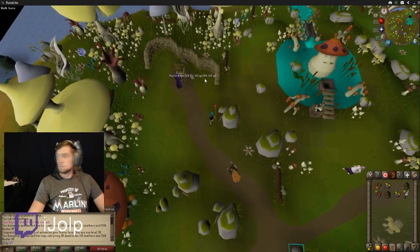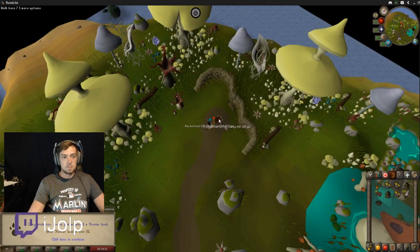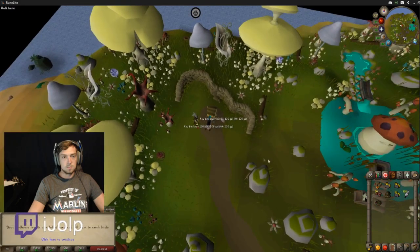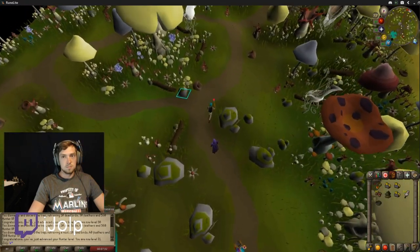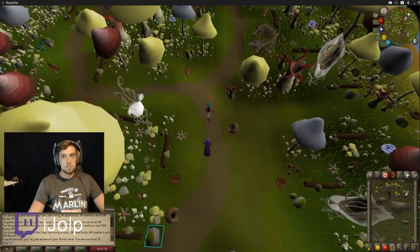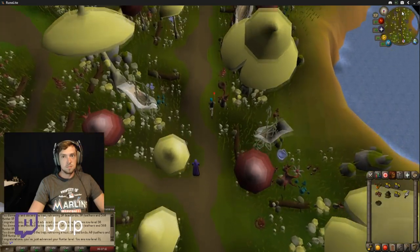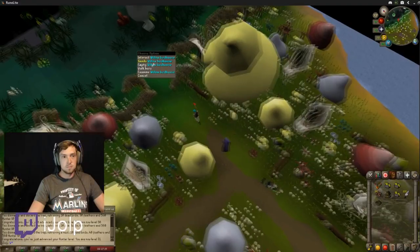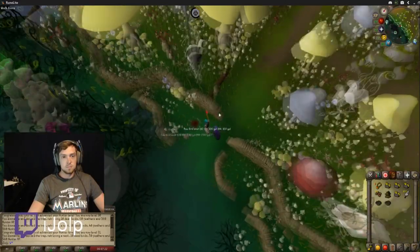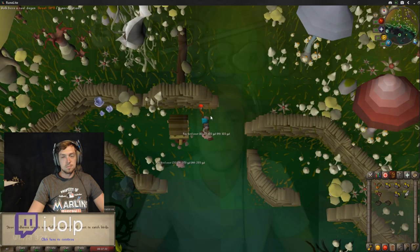We're going to continue the process — take down the old one, put up the new one. As you can see, I just got level 26 Hunter; I was at a pretty low level when I first recorded this. It's been two days and I'm already around level 40-something Hunter, pretty much without actively playing. The birdhouse fills up every 50 minutes and you can collect maximum XP by taking it down. It's also decent money — not a great money maker, but the clockwork you get are 1,000 coins each, and you can also find bird's nests. At around level 40 I started finding a lot more bird's nests.